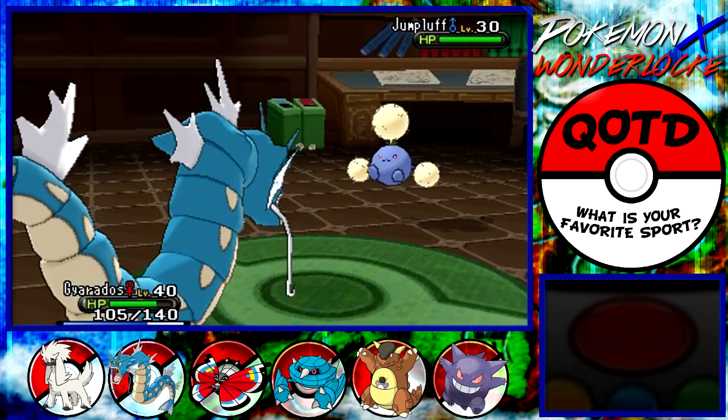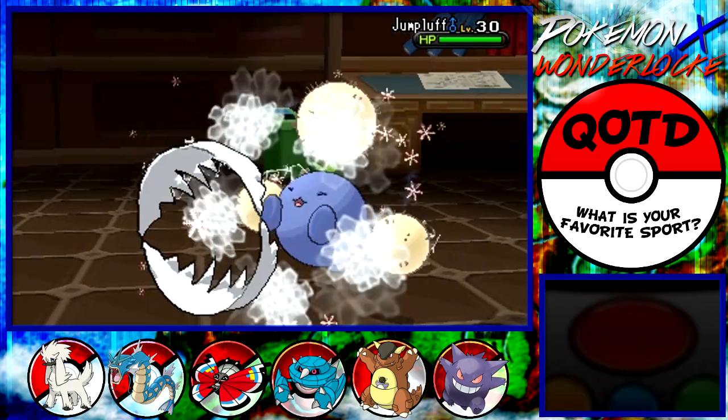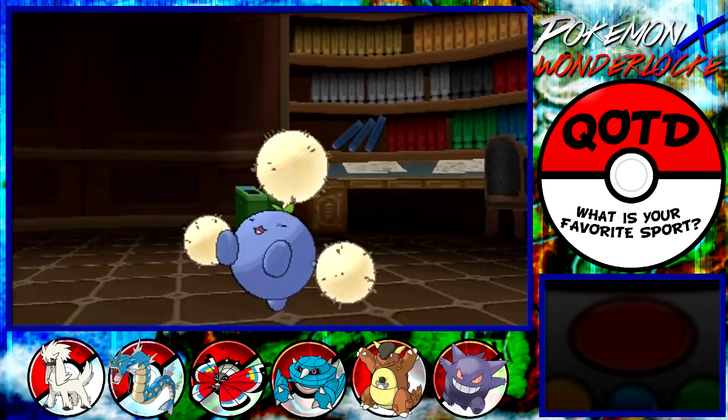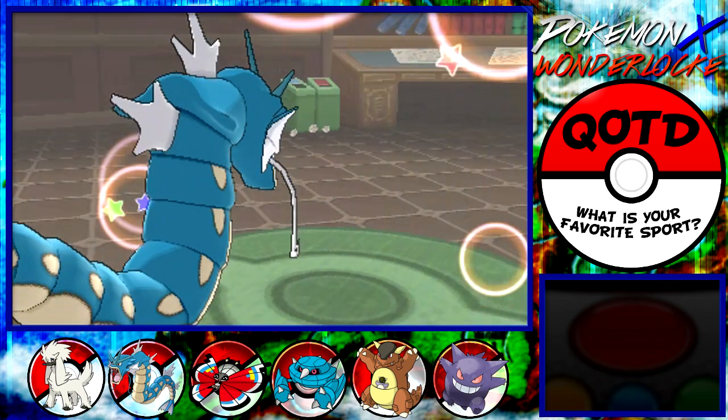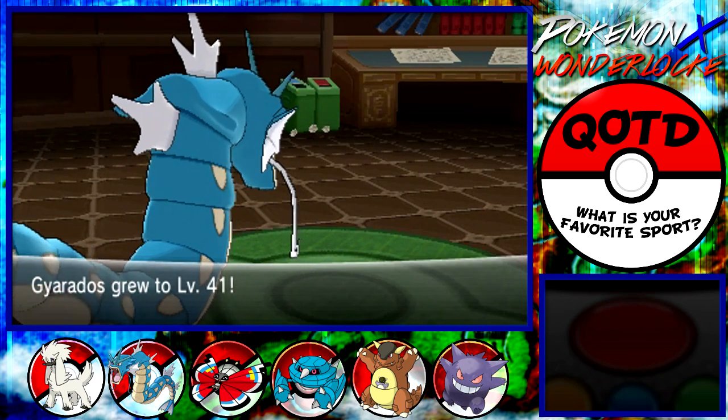Ice Fang — insta-kill. What are you gonna bring out next? Is it gonna be your Victory Bell? Actually, it's a Weepinbell. So she's weak. She's gonna have a Victreebel.